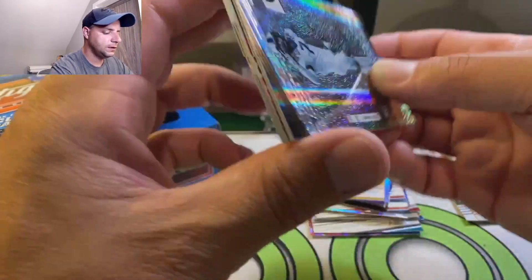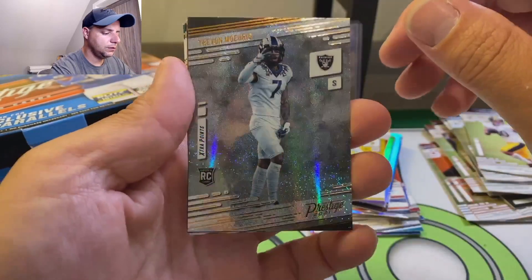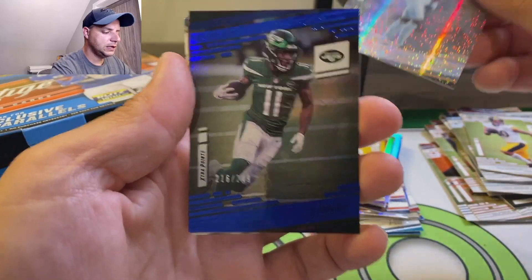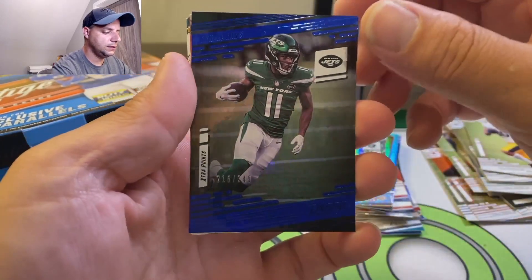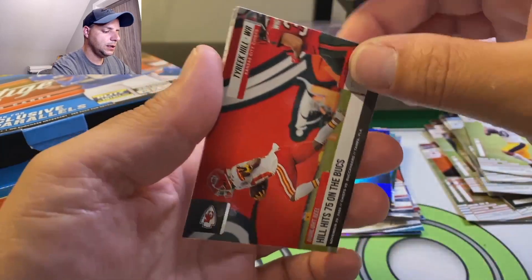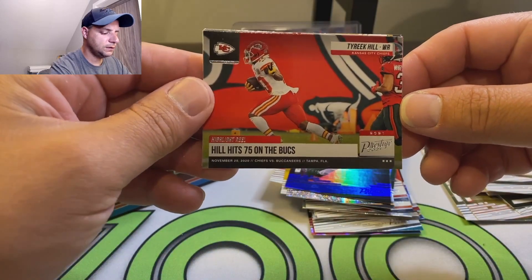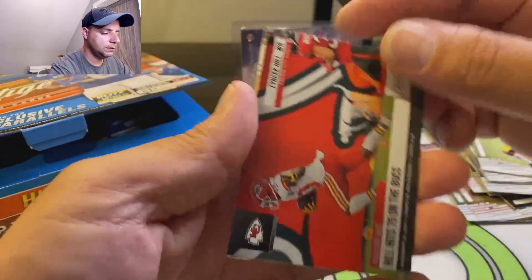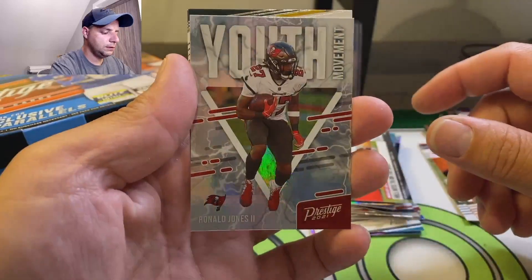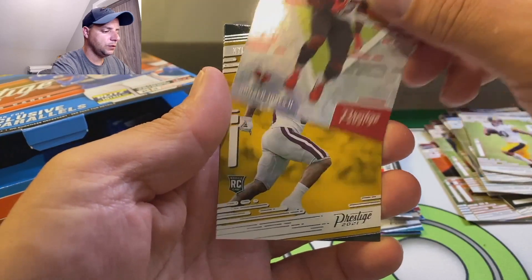Najee Harris just went to the Steelers. We got another Trayvon Moehrig, 216 out of 249. Is that Denzel Mims? And Tyreek Hill. Ronald Jones - Youth Movement. You would think that would be a rookie card.